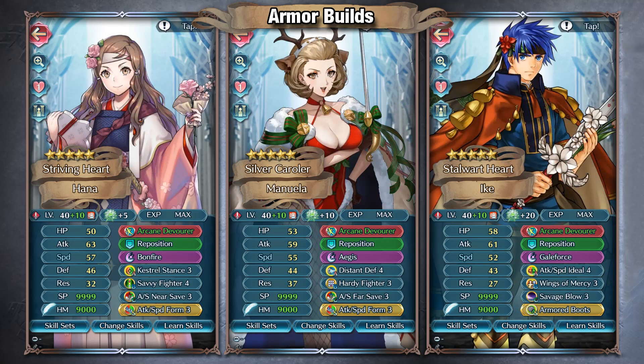For armor builds, I want to preface that most notable fighter skills will overlap with the arcane. Hardy Fighter has half no follow-up built in while the arcane has full no follow-up; Vengeful Fighter has breath, and so forth. There will generally be overlap with fighter skills, which you'll need to take into consideration. Faster armors can still use it well — for example, Valentine Tana with Near Save and Stabby Fighter 4 works well for one-range threats. I'm a bit torn on Hardy Fighter sets mainly because the original arcane debuffs attack by six and has Guard built in.